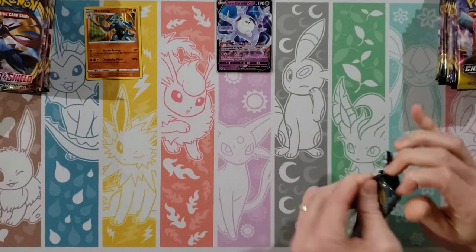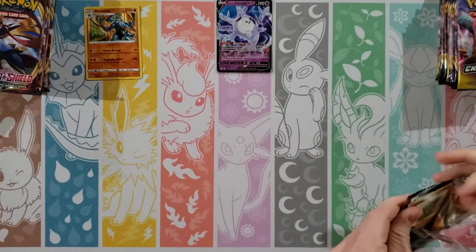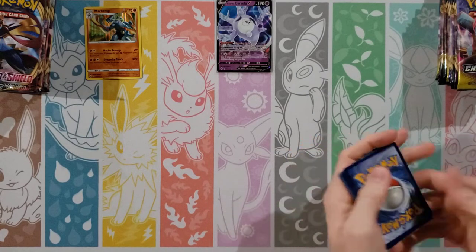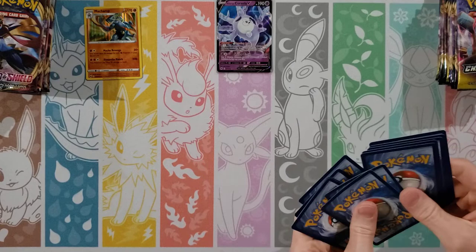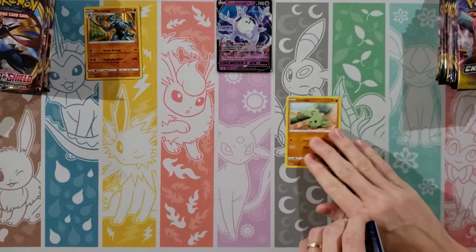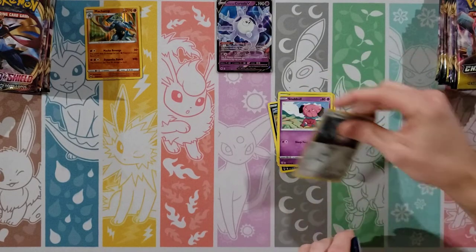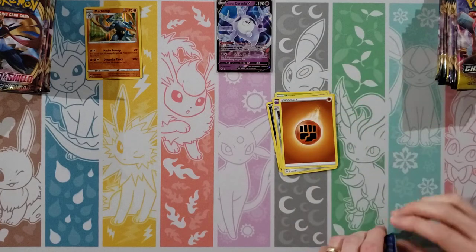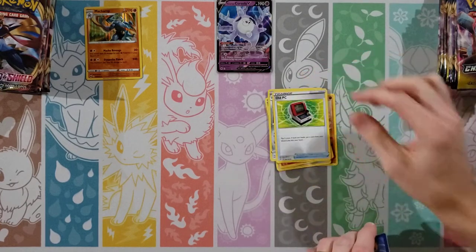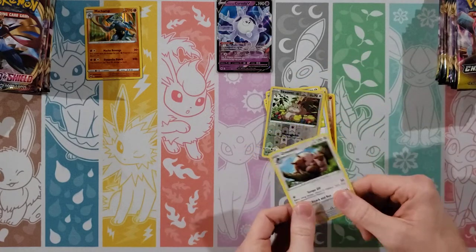Moving on to Darkness Ablaze — I can't take too much Champion's Path in a row. What am I looking for in here? Crobat or something? Cards are: Larvitar, Nickit, Bounsweet, Snubbull, Meltan, Fighting Energy, Semecer, Lairon, Old PC, reverse of a Squirtle, and an Agreeance. Hmm.